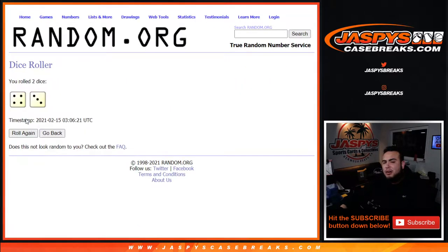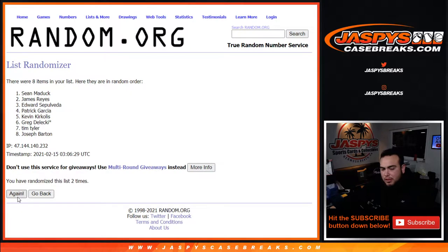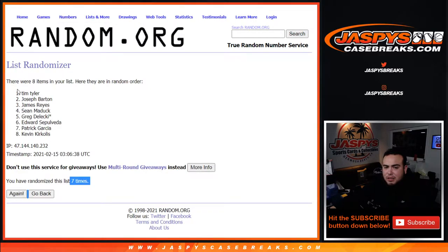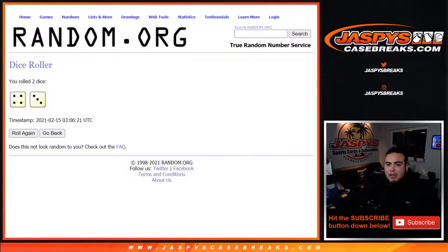Let's roll it — we got ourselves a four and a three for seven. Good luck. One, two, three, four, five, six, and seven. All right, seven times. Four plus three, seven times — Tim down to Kevin.